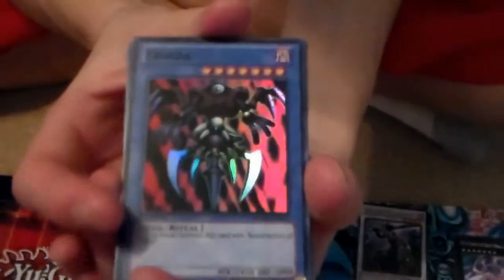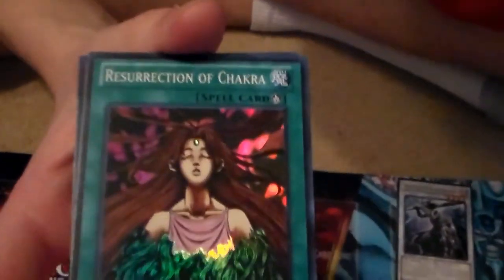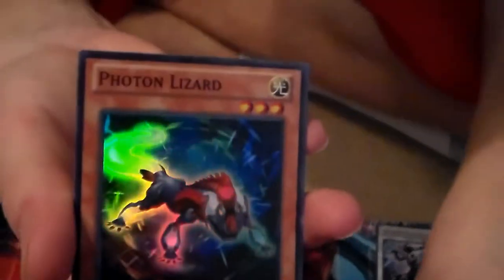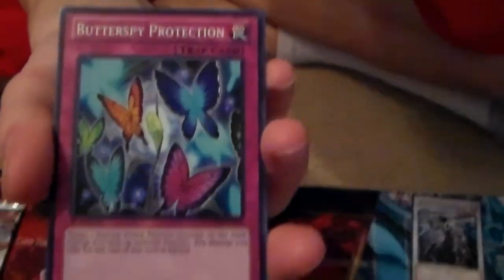Now for another Number Hunters pack. Chalker — he's actually somewhat common, still a pretty good card though. If you're into rituals, there's his ritual card — same pack! Photon Lizard — photons go pretty good together. Butter Spy Protection — we've gotten a few of those, it's not a bad card. Oh, this is a good card! Triad Dust Dragon — check out that hollow.